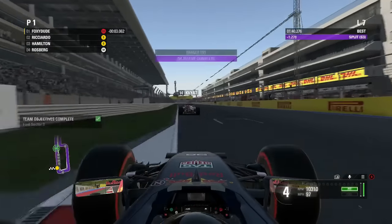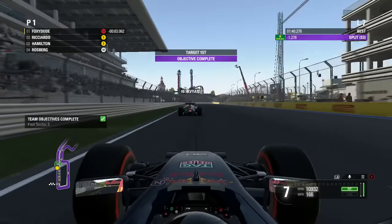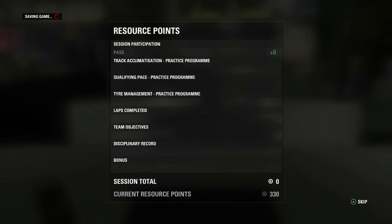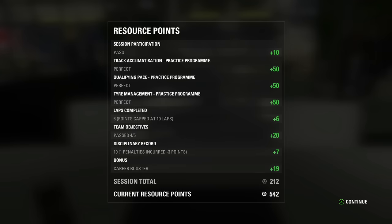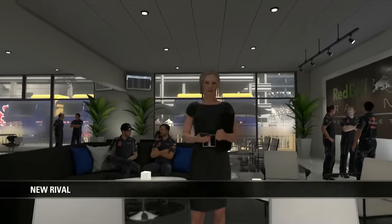Into the practice sessions we go. We got the fastest time in the track acclimatization — perfect around the whole circuit — with three purples and one green lap. On the qualifying simulation run we got the best lap possible, getting a purple meaning maximum resource points for that section.